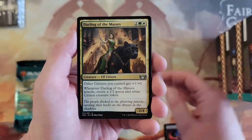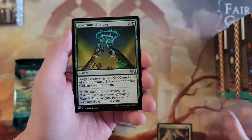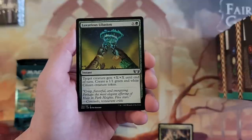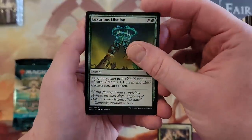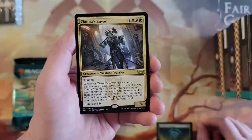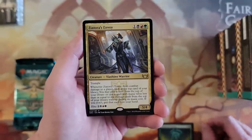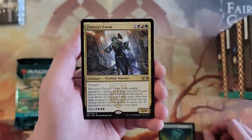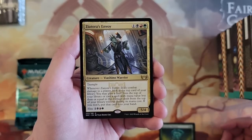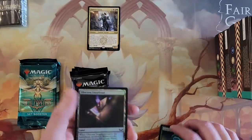Darlene of the Masses — I'm not going to read all these today. I have not spent enough time due to work studying the set thoroughly, so some of these cards are new to me. Is that Zia Tora's Envoy? Which group is that again — is that the Riveteers? It is. So that's a Riveteer rare. That's the kind of thing that should be in here, right?